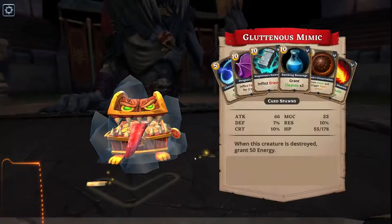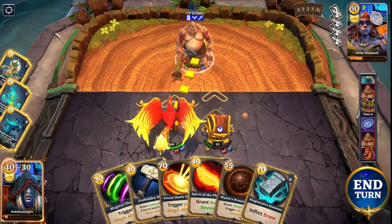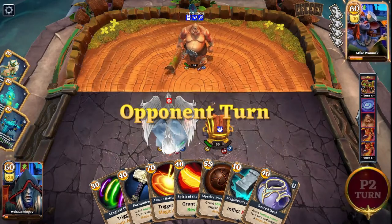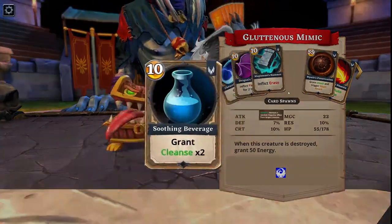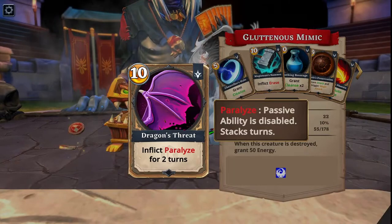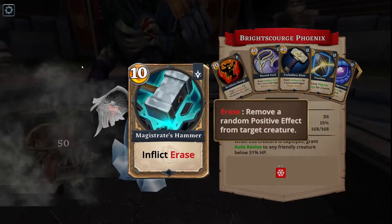You'll start off with the Mimic. Once it gets to 50% HP you'll come in with the Phoenix, get the revive off and start drag attacking with the Phoenix. Both these creatures aren't doing magic damage but they're generating magic cards. I'd suggest taking a couple of cleanses, Erase, another cleanse, and Paralysis in case you burst another Mimic. Phoenix is the same — lots of magic damage cards, and an Erase again is always good.